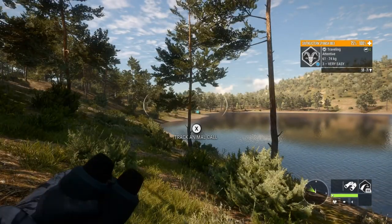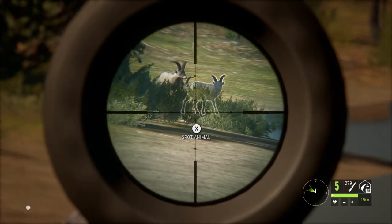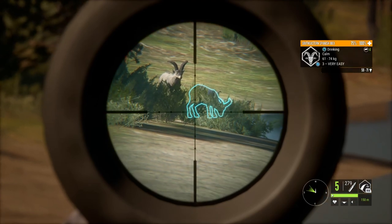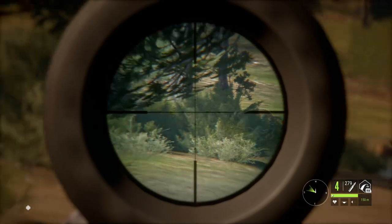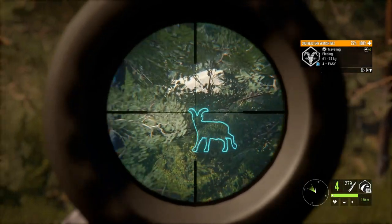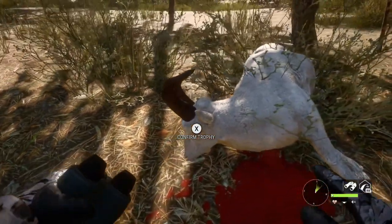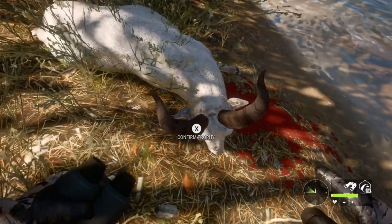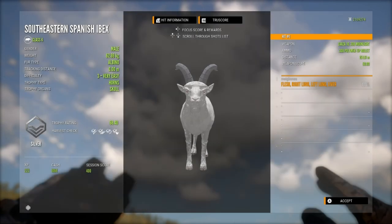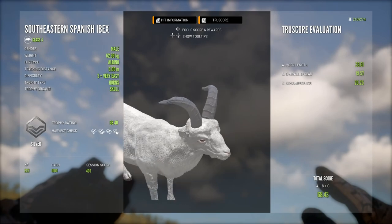Now on Cuatro Cañas, we have a level 3 albino southeastern Spanish ibex in front of us. I'm waiting until I'm comfortable and taking a shot with the 308. I was also spotting a pretty big level 4 southeastern Spanish ibex right next to the albino — I waited after shooting the albino for that level 4 to come back and dropped it as well, but I had a feeling I was going to get kicked. I decided I wanted the albino more than the level 4 since I had diamond southeastern Spanish ibex but no rares in the trophy lodge.